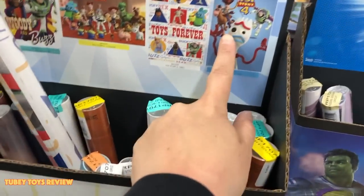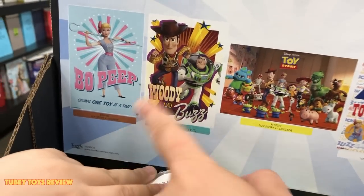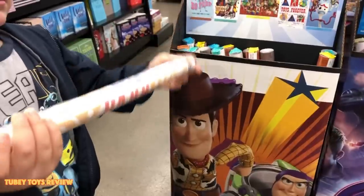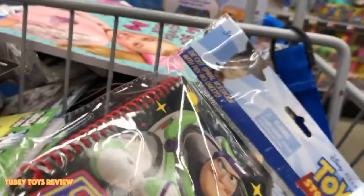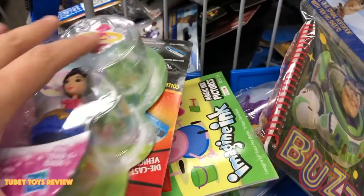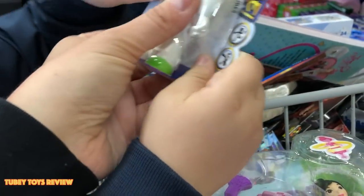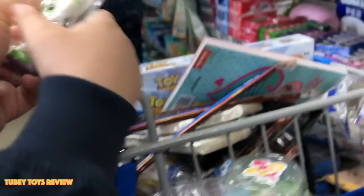So they have all these — they have Forky, Toys Forever, Toy Story Collage, Woody and Buzz, and they have a Bo Peep one. There's a mystery one — I think they're stretching. The only one I'm missing is Forky! So they're posable!